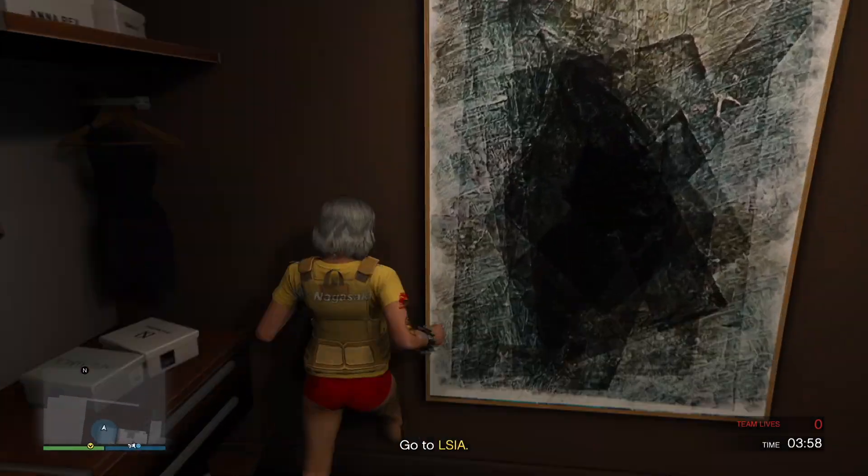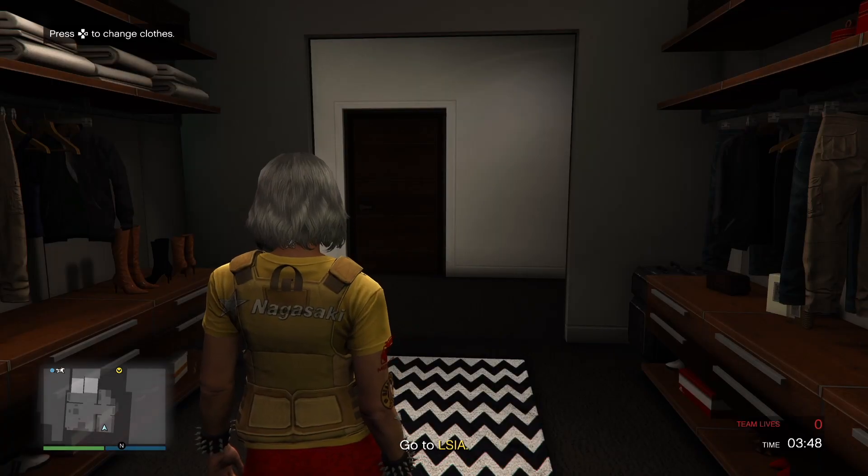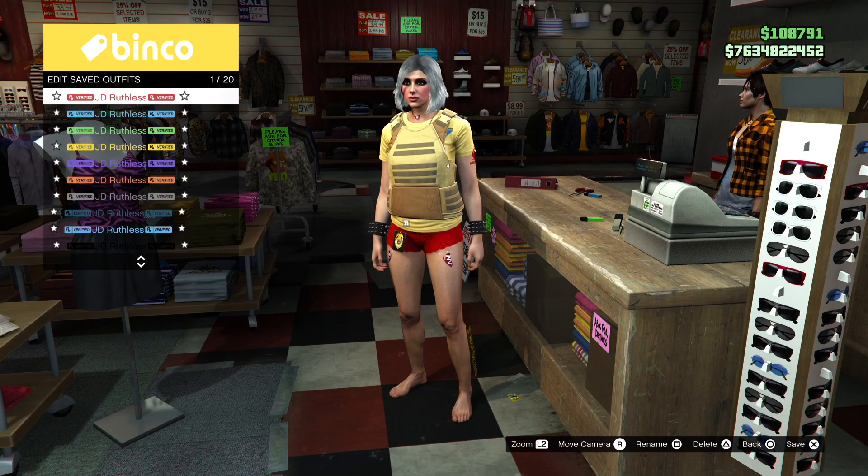Fail the mission so you won't get into bad sport, then get back into an invite only session. Back online, we will merge a belt on our C1 outfit.